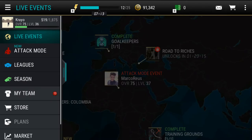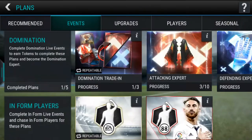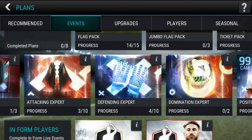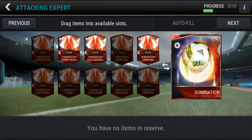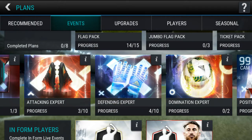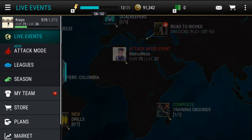Domination actually works the same way — I didn't know that until about two days ago. Before it was more difficult, but now they made it easier. These plans and tokens you can repeat as well; it costs 10 stamina. I thought you could only do it once, but you can repeat it.